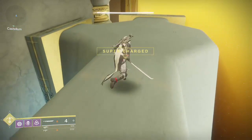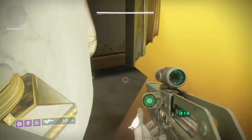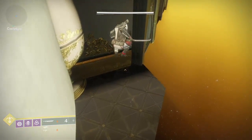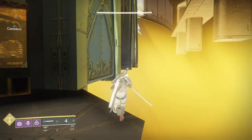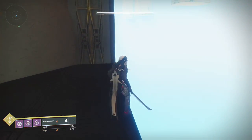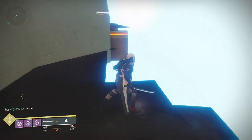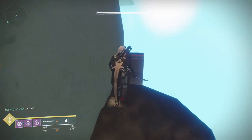Once you get to this section, you want to jump down here. You twaddle yourself over there with your blade and then jump over to the next platform, completely ignoring this door. Again you do exactly the same thing — there's another door there but you've got to try and jump around to the platform, which can be pretty tricky. Then you hop over to this side just here, being careful not to fall off.